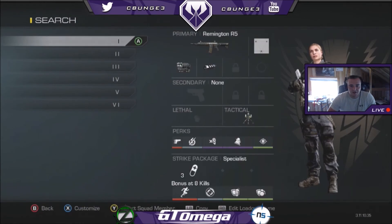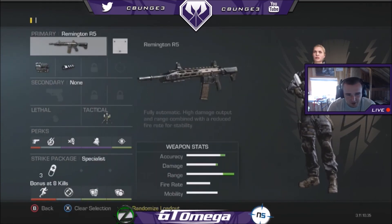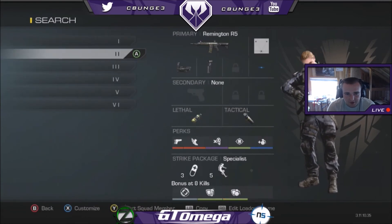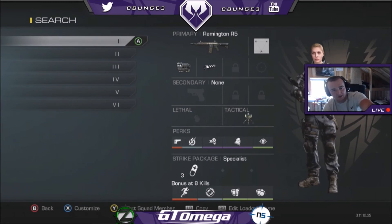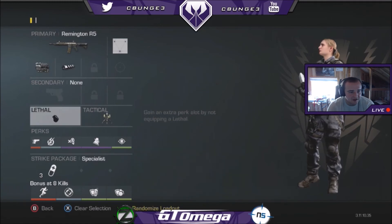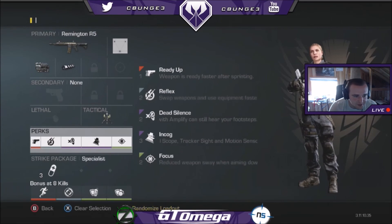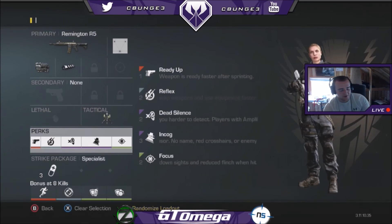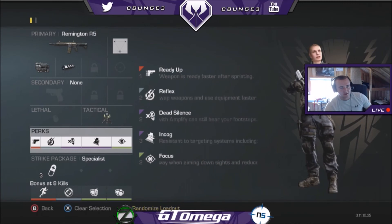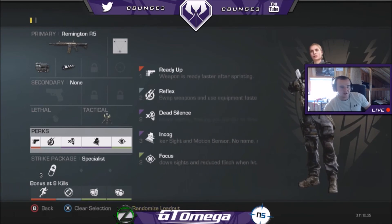This is my Search. Starting off, this is a class I won't use off the break — I'll usually use class two off the break then pop to this class because it goes right to number one. This is just so I can set up and pre-aim. I don't have quick draw on it, so you'll always see me pre-aiming with this class because it's hard without quick draw. It's a thermal with muzzle brake — I like the muzzle brake better on the thermal because it uses less bullets. I'm running incog, a trophy, dead silence, focus, reflex, and ready up.